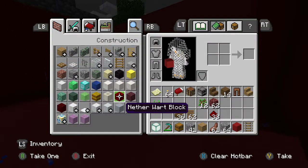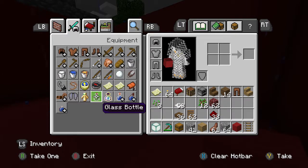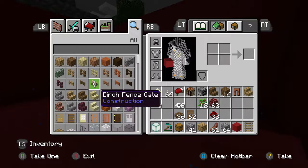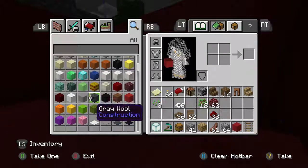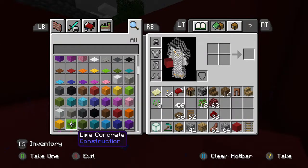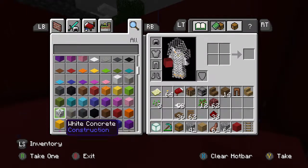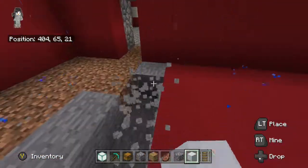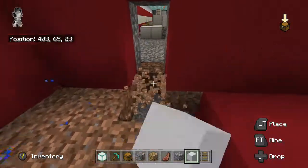It looks like a green screen. Instead of using wool for the green screen, that's what everybody did to make green screens in Minecraft. Now they get to use this terracotta, which makes it a lot easier to project stuff. The white one doesn't really look white, but who knows, they may change it in the future.